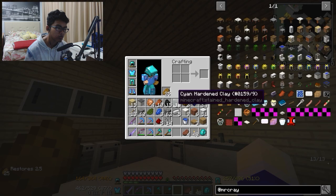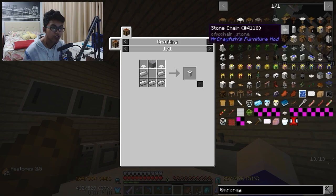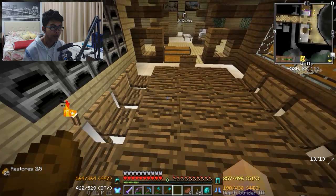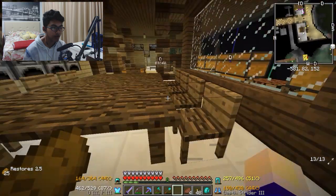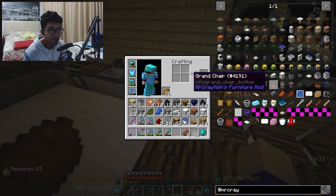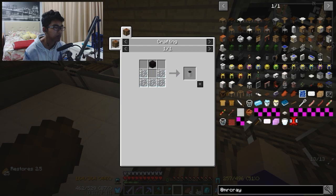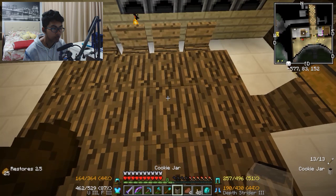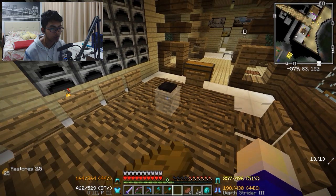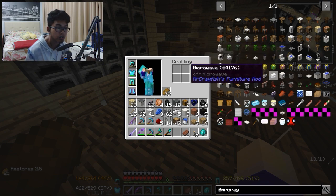Toasternya. Oke, apa yang bisa ditaroh di atasnya oven? Range hood, mungkin. Kita sekarang sebaiknya bikin meja, guys. Agak banyak ngambil tempat, tapi bodoh. Cookie jar — black wall lagi. Biasanya sih taruhnya di tengah, makanan-makanan kayak gini.